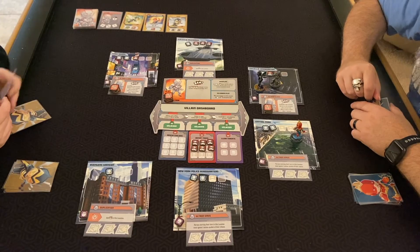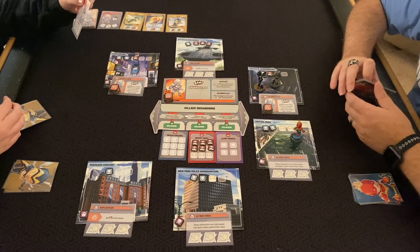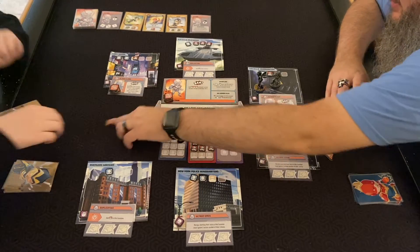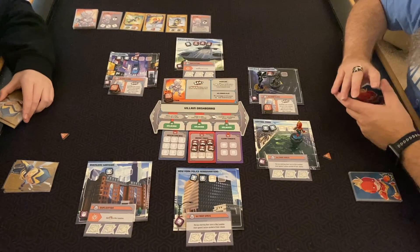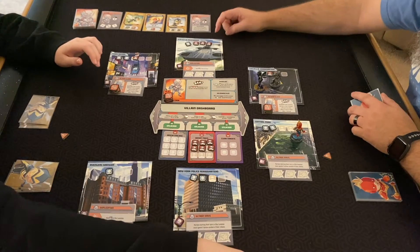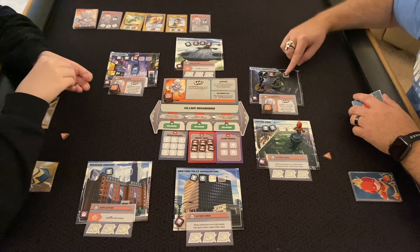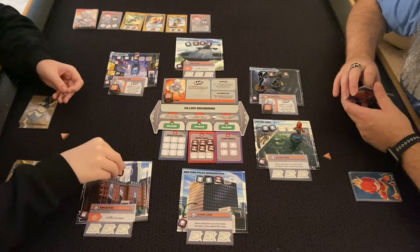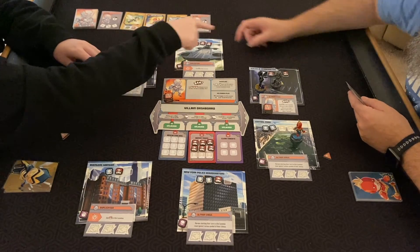Ultron doesn't move. Give one crisis token to each hero in Ultron's location and adjacent ones, and place thugs in each location without heroes. We each get one crisis token since I'm on it and you're adjacent. Then thugs overflow to here, here, and here — one on each.